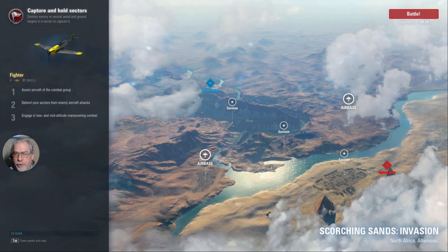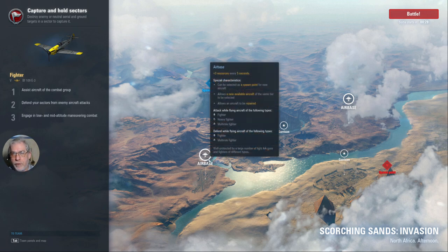Here we are on the Scorching Sands map — the invasion variant. There are five sectors laid out in the five spots of a die shape. There's a central garrison flanked by two repair air bases and two further garrisons. Strategically, the air bases are the most important: they confer the standard three resources every five seconds, and have three other characteristics.